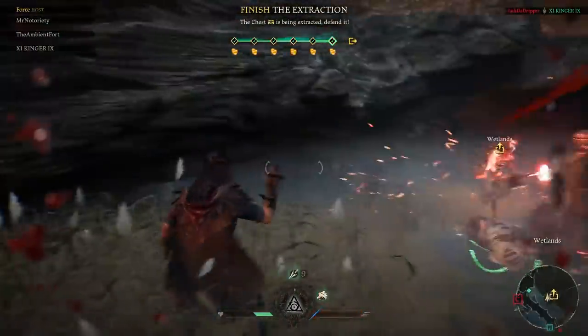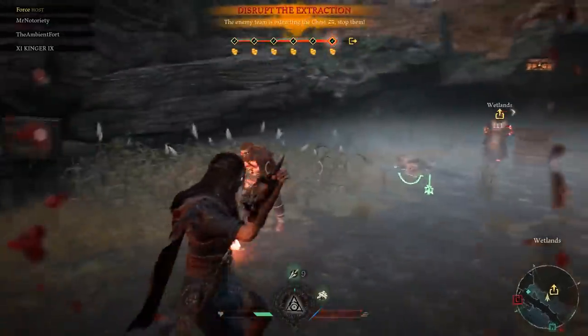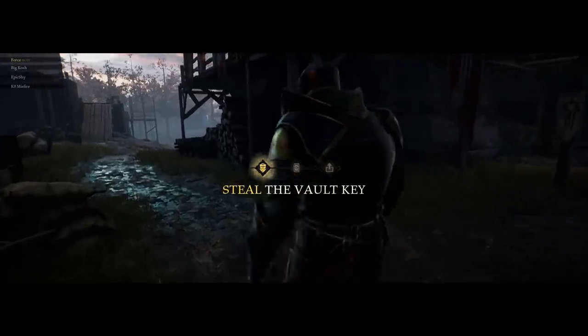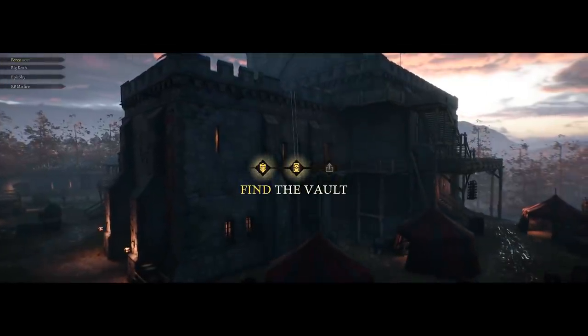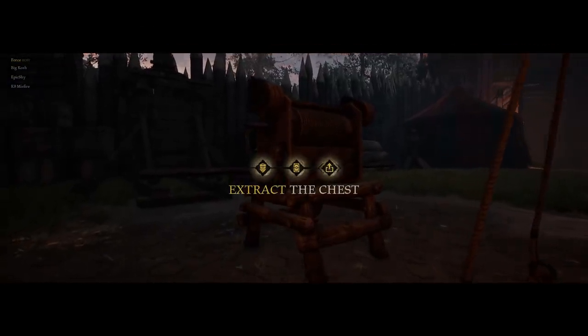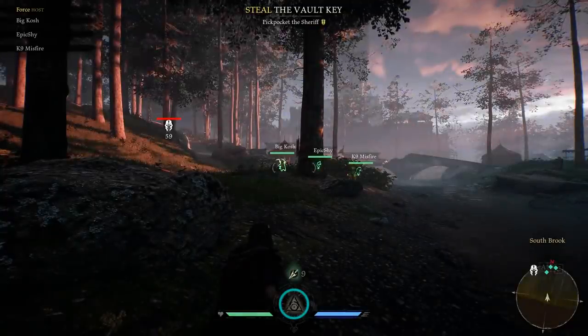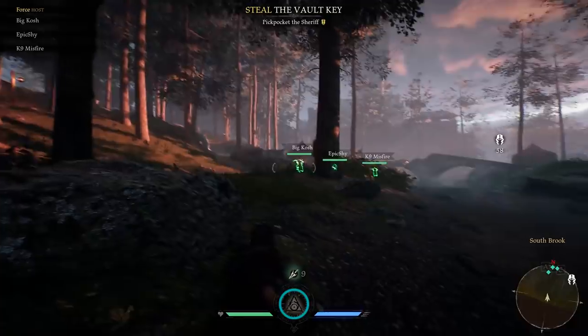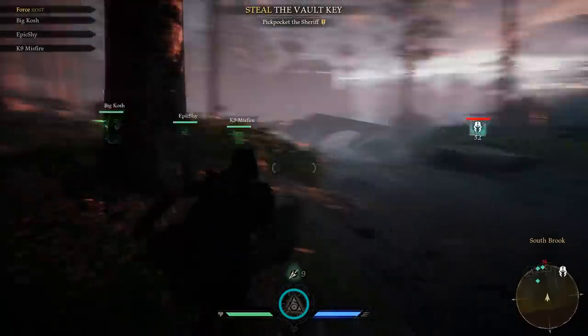So those are some of the highlights and different elements of this game. I want to take you through one of my matches, just to give you a good idea of how this all flows and what the gameplay looks like. Each match begins with your team spawning just outside the map's main area. In this particular match on Outpost, our team spawns in the woods by this brook. The first order of business, ideally, is to silently take out guards, make our way inside, and try to find the sheriff who holds the key.